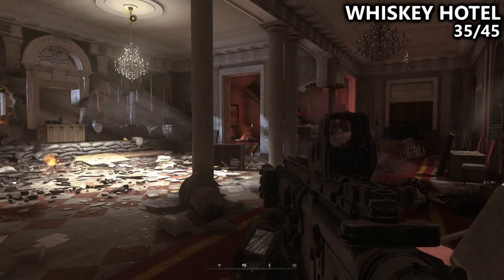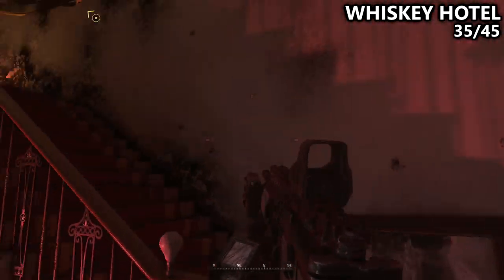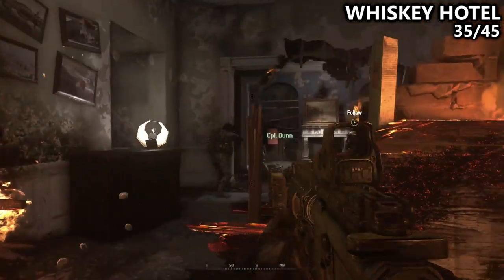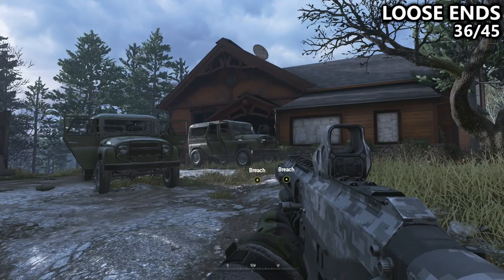We'll then reach a large room near the end of the mission with a chandelier and a mandatory staircase with some red flares at the bottom. We'll have to go up. I believe a timer is also going off at this point, but at the top of the stairs, turn to the right twice to notice this laptop, and then quickly exfiltrate to complete the mission successfully.